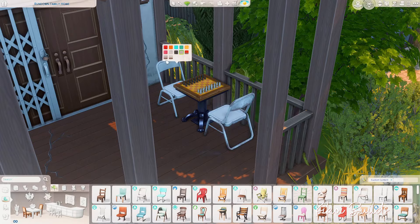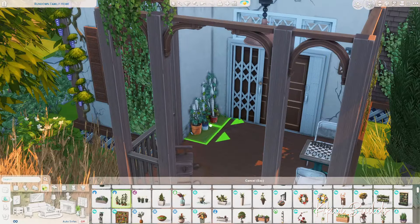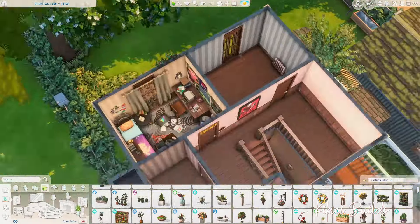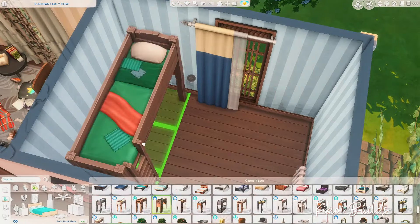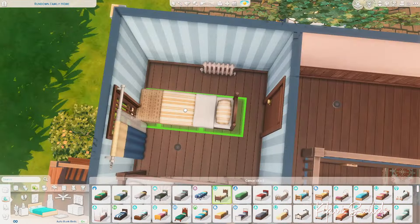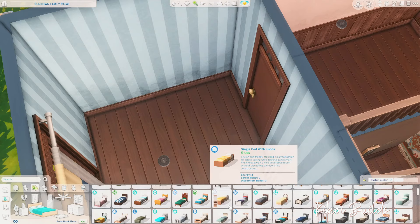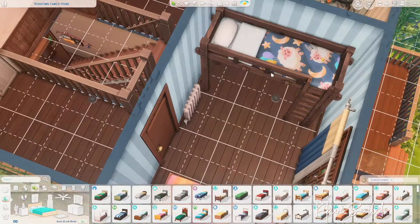We've changed worlds and are finally in Willow Creek. I placed some exterior lighting and a little chess table, and some things in the backyard — some plants here and there. I think it objectively looks better in Willow Creek, at least with what I was going for with this house. Now you're seeing the boys' bedroom — the three bedrooms have the girl in her own room and the two boys sharing.